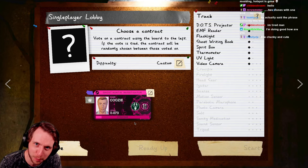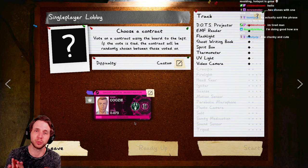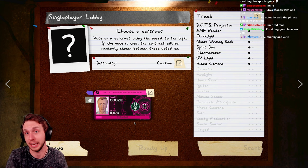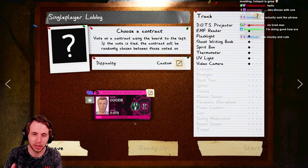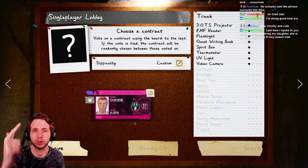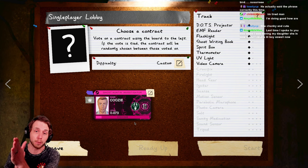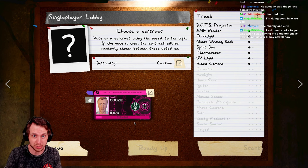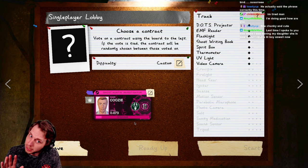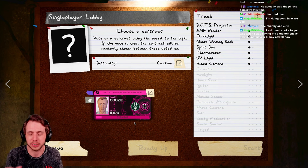YouTube, what is up, it's your boy QZ and welcome back to Phasmophobia. We have got a guide for you today, and this one was actually requested in my 'how to stop playing scared' video by cube guy. He was asking how to do a low level XP farm — meaning you were so low level that you don't even have smudge sticks or a crucifix. This video is going to help you skyrocket your progress and prestige very fast, and get a lot of money in the process.